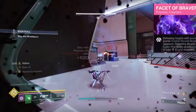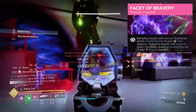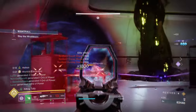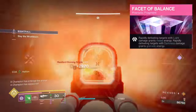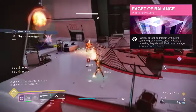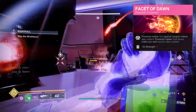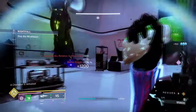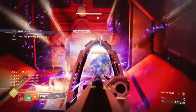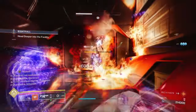A Facet of Bravery, where getting a grenade kill will grant you Void weapon volatile rounds. Defeating targets with melee final blows will grant you unravelling rounds for your Strand weapons. A Facet of Balance, where rapidly defeating light targets grants melee energy, and rapidly defeating dark targets grants grenade energy. And Facet of Dawn, where powered melee hits grant you Radiant, and powered melee final blows will grant Radiant for you and allies. As mentioned, since the build hasn't necessarily locked in all ability cooldown slots, you have room to explore and add different types of fragments you may not have used commonly before.